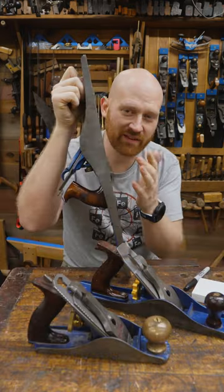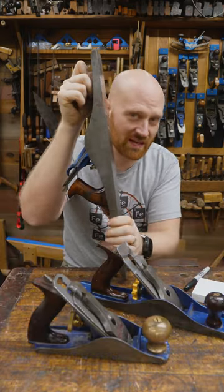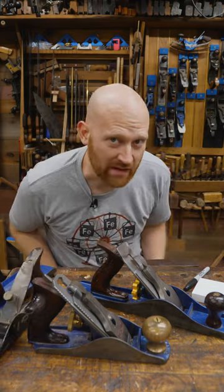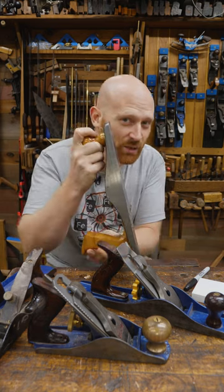You can do it all with that one, but having a good jointer is incredibly time-saving. That being said, if you work with rough wood, honestly, a scrub plane is a must. If you do much end grain, you really need a low angle jack.